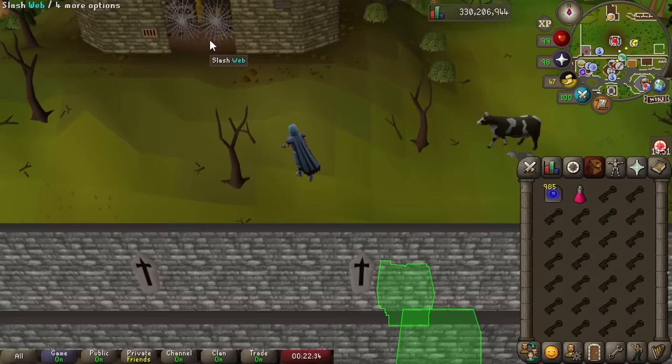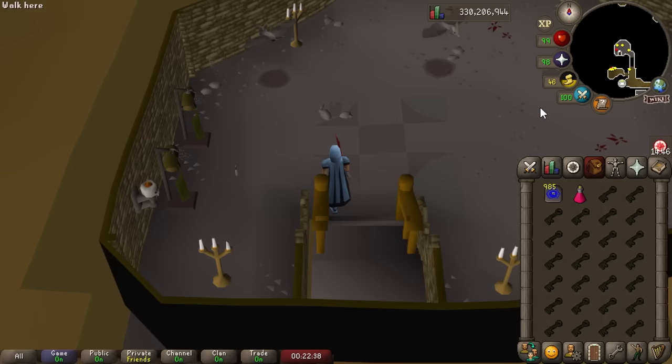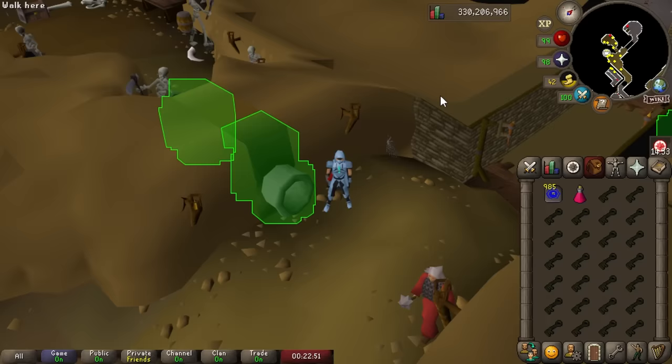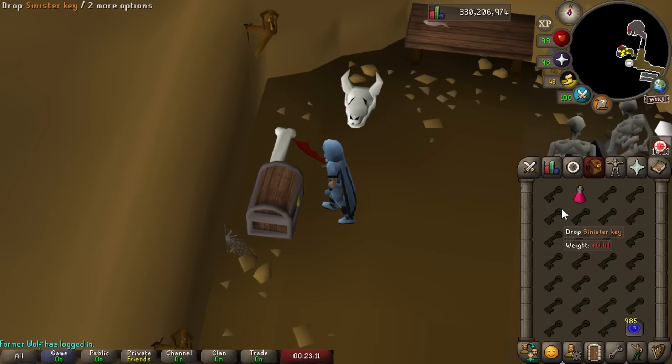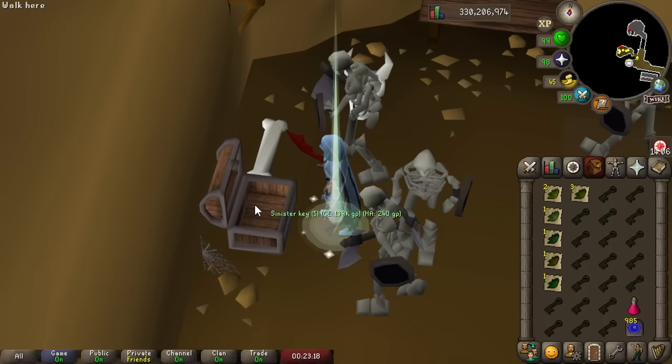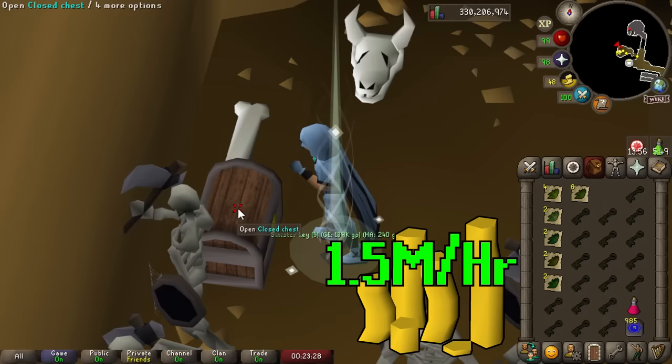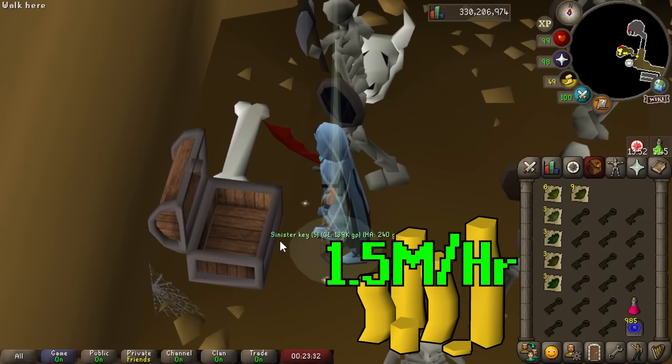I'd recommend putting your house in Yanille if you can — that way you just use a house teleport to get back and bank. Otherwise the watchtower teleport works as well. From the bank you run up through the web into the dungeon, south across the pipe, and into the small room. You drop a couple keys on the ground and start opening them. It's a slow animation but each open is solid profit — usually between 1 and 1.5 mil an hour. The only drawbacks are no experience and buying Sinister Keys can take a while since they're not a super well-traded item, but overall I'd recommend giving this method a try.